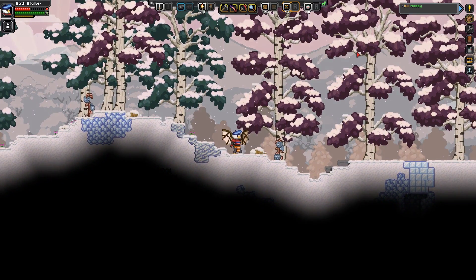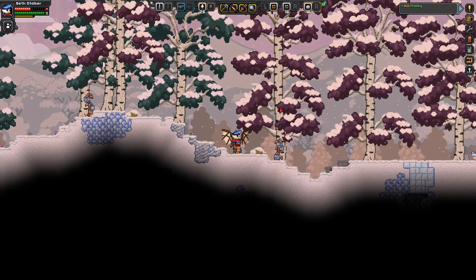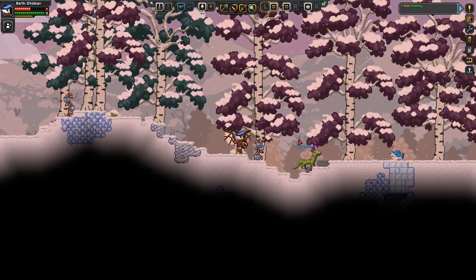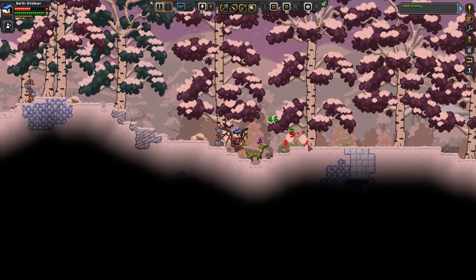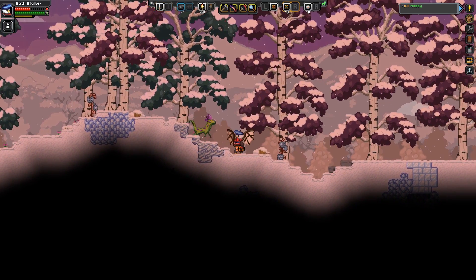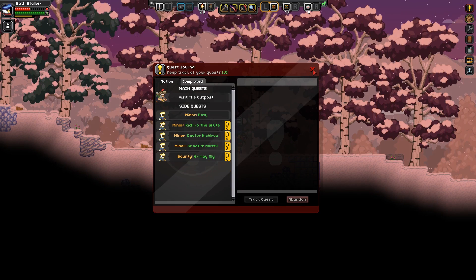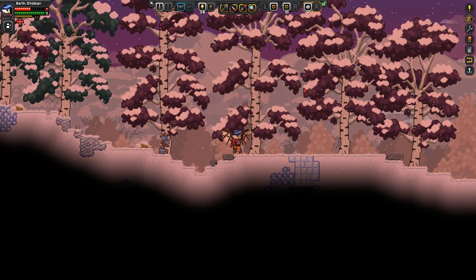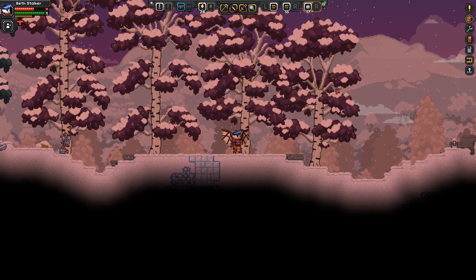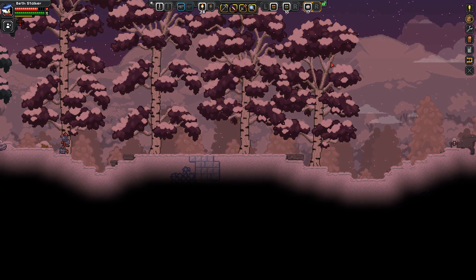Unfortunately, it does actually still say 'kill Mobby', and I don't think I can anymore. So this is the problem with this whole system — it no longer counts as a creature to kill for the quest thing, which is all very unfortunate. So I suppose we have to abandon this, which does seem weirdly unsatisfying. I thought when you capture it and turn it into a pet, that would automatically fail the quest. But hey-ho.